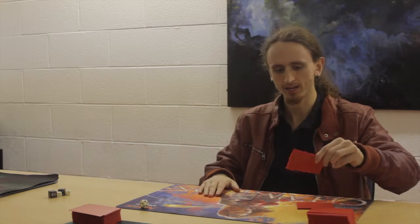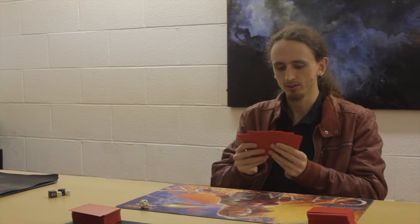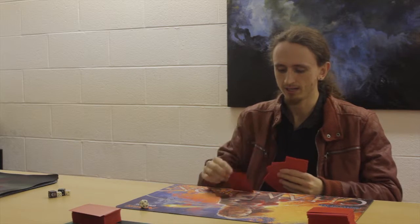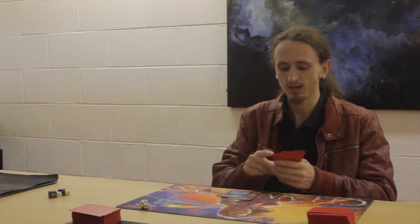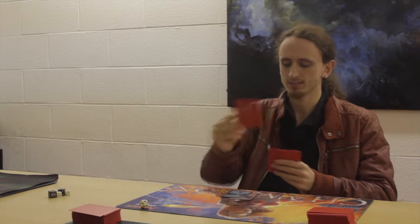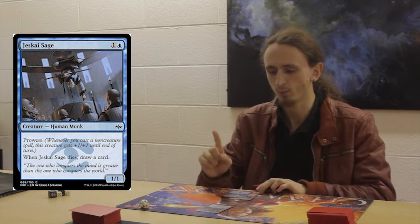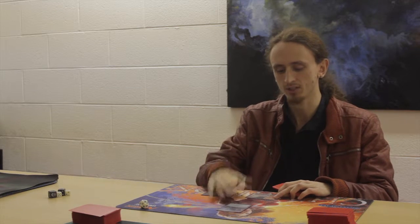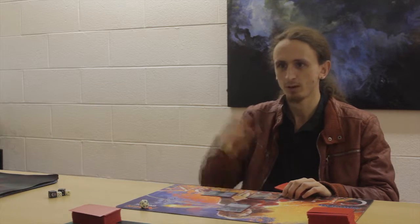Now it is my turn. I will start my turn by drawing a card. Now I can play another land, because I have yet to play a land for this turn. I will now play an island. I would like to cast a spell, so I am going to cast Jace's Sage. It is a creature for one blue and one colourless. That means I am going to tap this island for blue and this red for the colourless. I now have one creature. The creature cannot attack yet because it has summoning sickness — it has to wait one turn before it can attack. So I will pass the turn to my opponent.